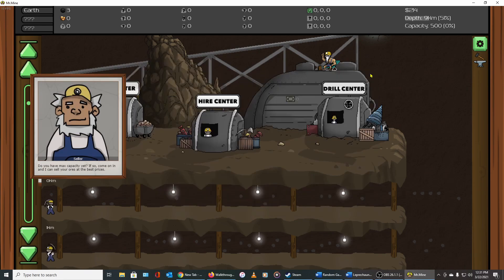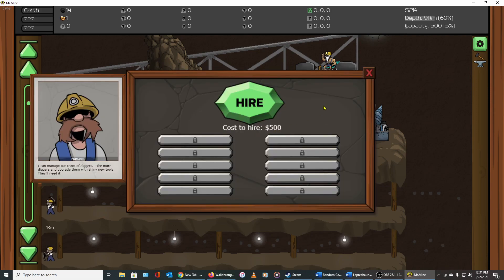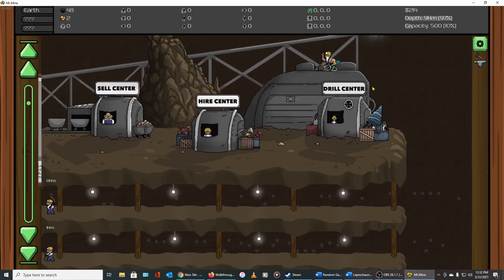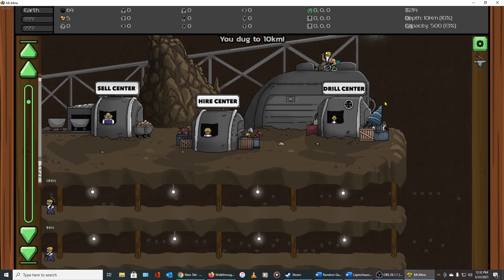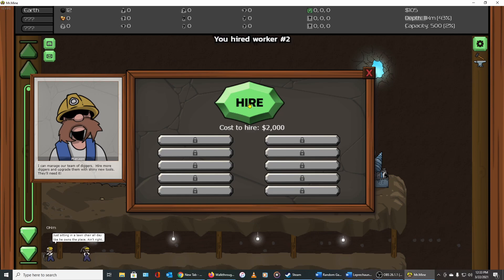We'll sell everything for some cash. We want $500 for our next worker. In the Drill Center we could get a drill bit for $400 with 50 copper and 250 coal, or a better cooling fan for 250 copper — that'll be a while. There's also a storage upgrade requiring 200 copper and something we haven't found yet, so that'll definitely be a while.